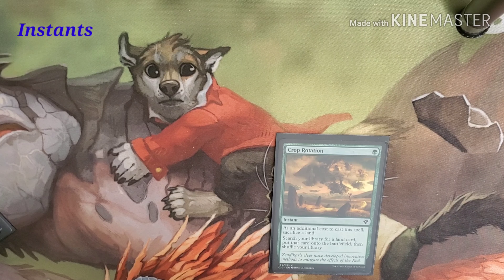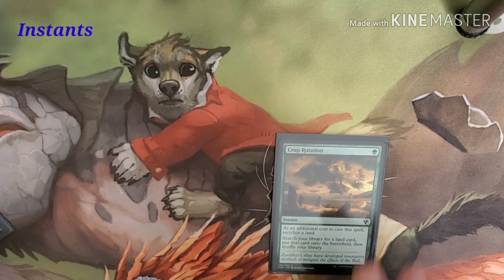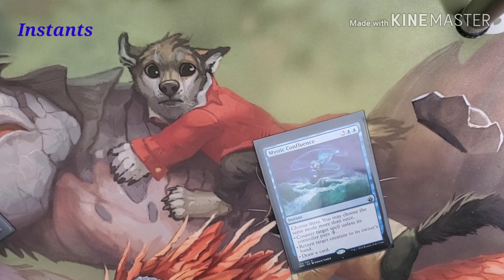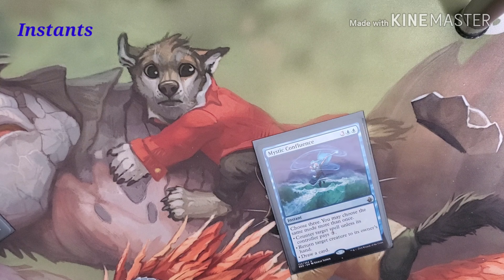There's a spell that lets you search your library for a land card — any land — and put it onto the battlefield, then shuffle your library. Temur Charm costs a blue, a green, and a red — choose one: target creature gets +1/+1 until end of turn and fights a target creature you don't control; or counter a target spell unless its controller pays three; or creatures with power three or less can't block this turn. The final card is Mystic Confluence, costing three and two blue. Choose three effects — you may choose the same one more than once: counter a target spell unless its controller pays three, return a target creature to its owner's hand, or draw a card.